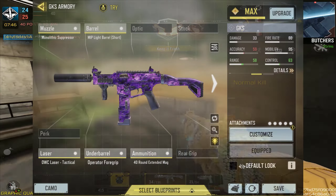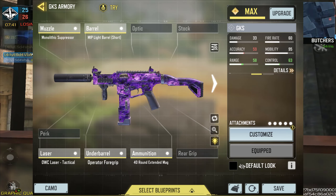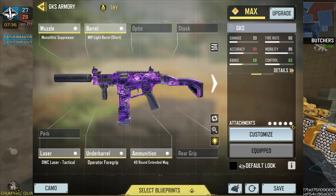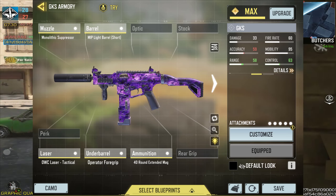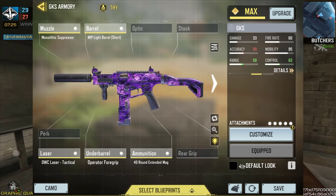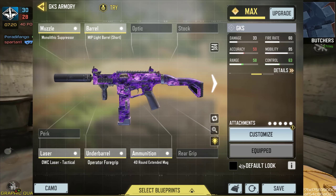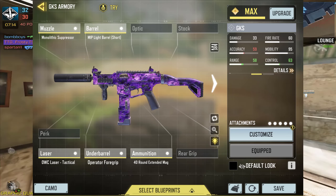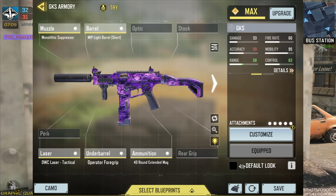My personal class setup is: monolithic suppressor, MIP light barrel short, OWC laser tac, operator foregrip, and the 40-round extended mag. I built this class mainly for stability, speed, and range to try to balance things out. I didn't choose too much range over speed because not every gunfight will be in close range, and the best thing is not to over-rely on the three-shot range. Anyway, I hope you guys enjoyed — leave a like, subscribe for more COD Mobile content, and I'll see you next time.